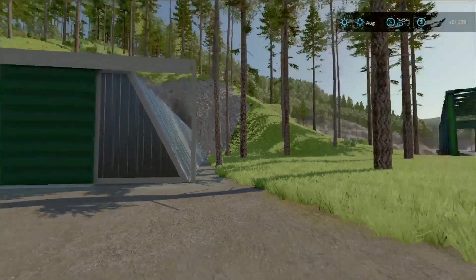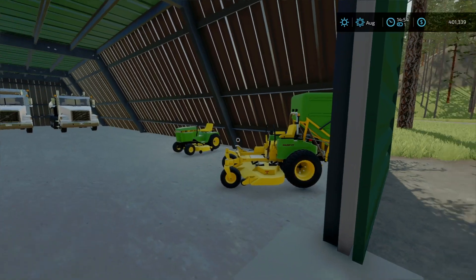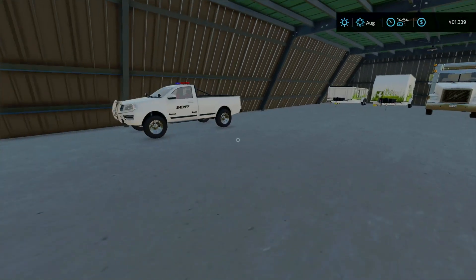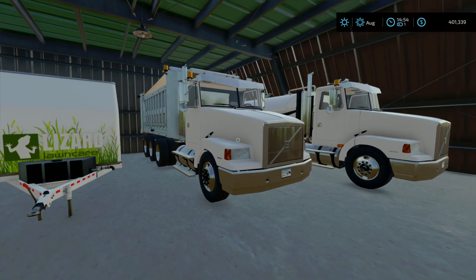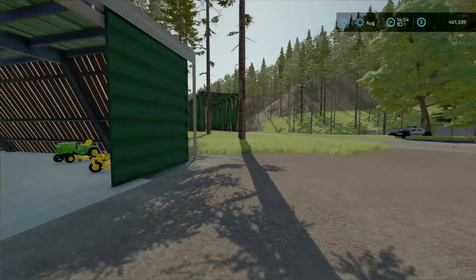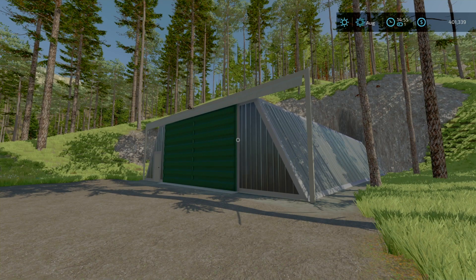We do have a shed right by the end of the road here, and there are deer inside of it. In here we have mainly our lawn care stuff — the Mow-It, the John Deere 330 mower, the sheriff truck so we can haul the lawn care trailers. We also got our trucks here — the x2 Volvos, the dumper, and the tanker. This map came out Thursday or Friday, and it's a very nice shed. You can change up the colors to whatever you like.